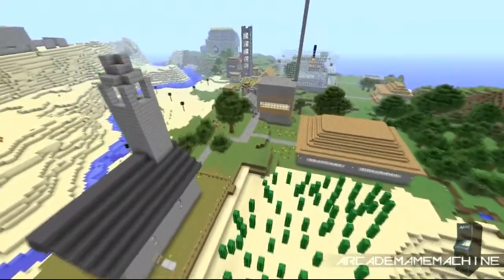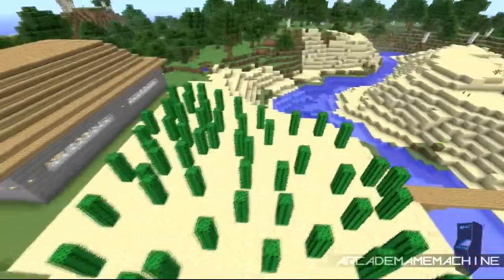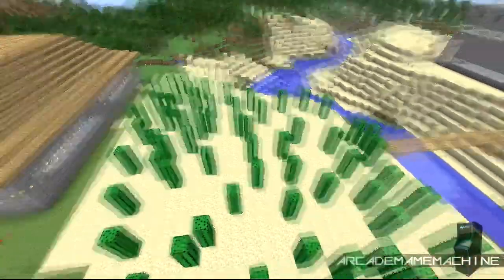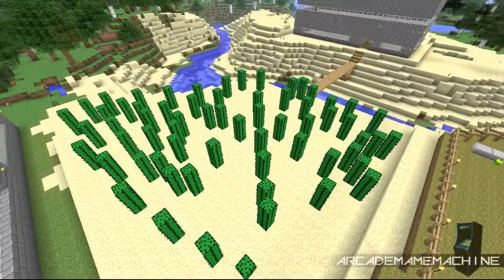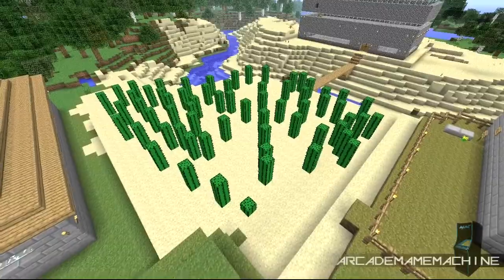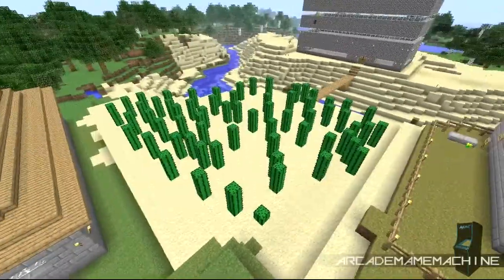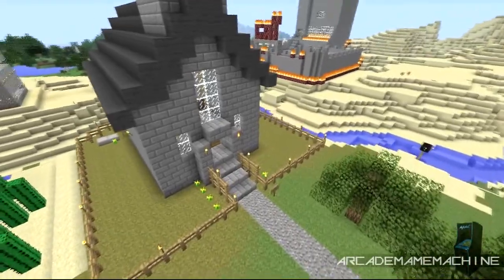This is the main village area. The reason why there are loads of cactuses is that the mobs will actually get hurt by them. It's a good deterrent — they hit them and cause some damage, and can even kill themselves.